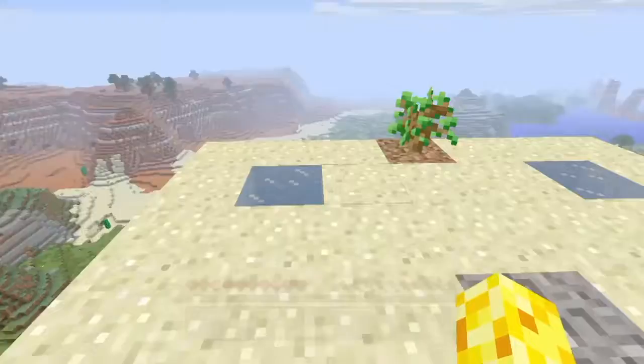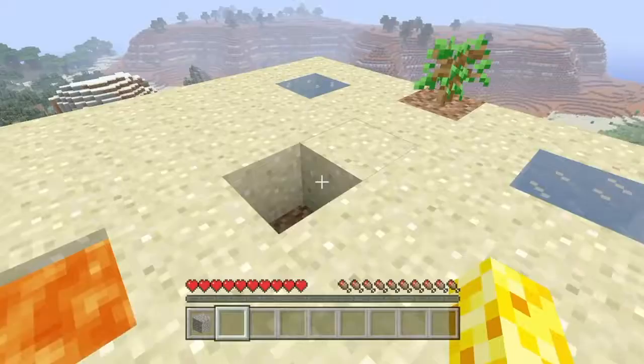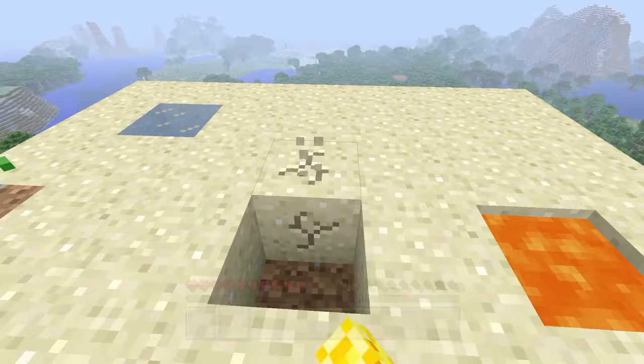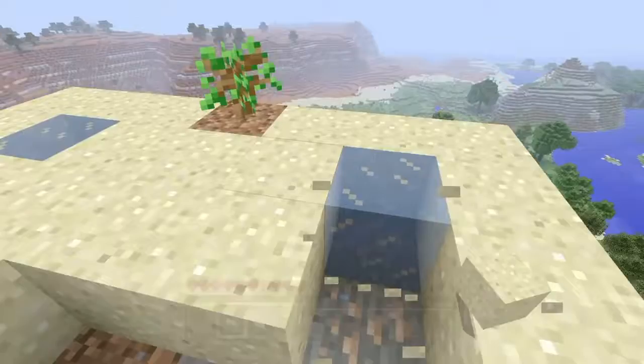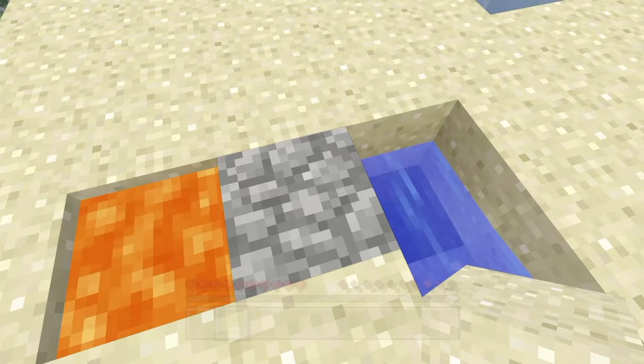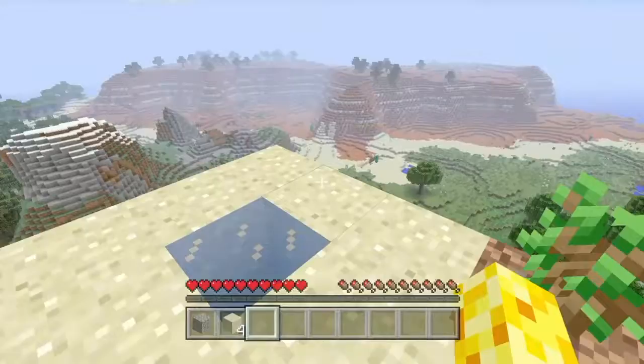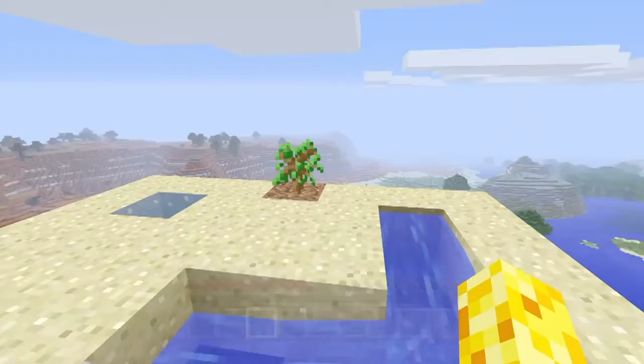I might grab this gravel. I've got to do it again. How should I make this? I don't actually know how to make a cobblestone generator. I'm pretty sure if I go like that and then go like that... I hope it doesn't stream in lava if I break that. I really need to wait for this wood to grow, so I'll be back in just a minute once this wood has grown.